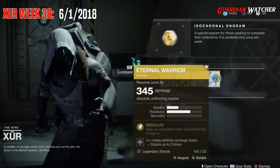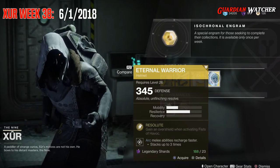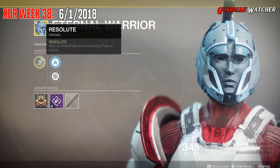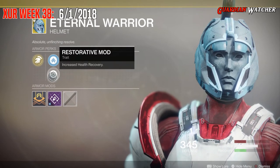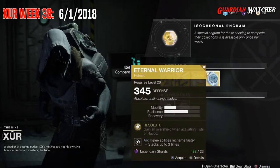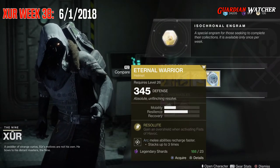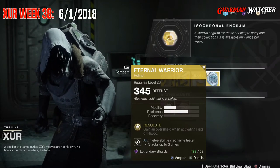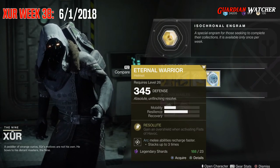Next exotic we'll be going over is the Eternal Warrior for the Titans. This comes with one mobility and two resilience. The intended perk on this is Resolute, which gives you an Overshield when activating Fist of Havoc. Then we have Mobility Enhancement Mod, Restorative Mod, as well as Arc Impact Mod. The fact that you gain an Overshield when activating Fist of Havoc is great, however as long as you have the majority of Masterwork armor on, you're probably pretty good when you're using your super because it makes you harder to kill.